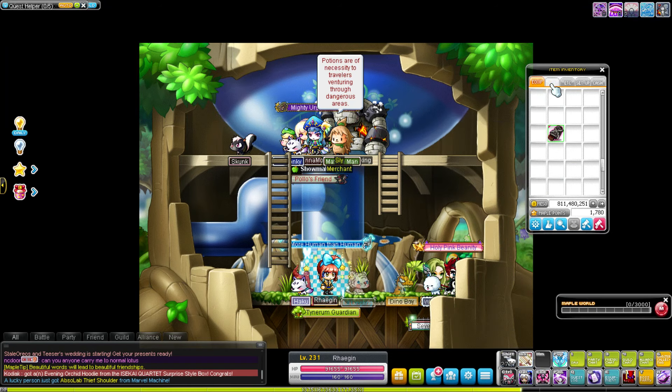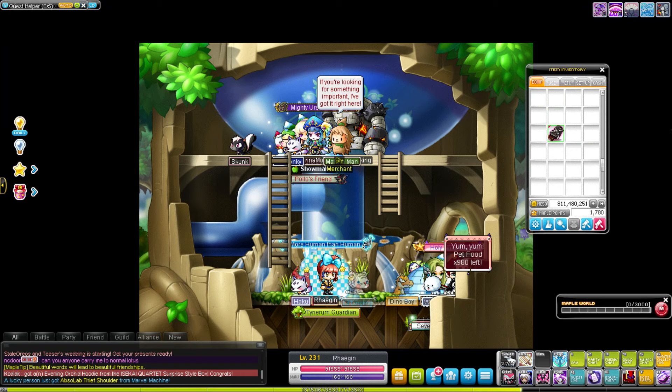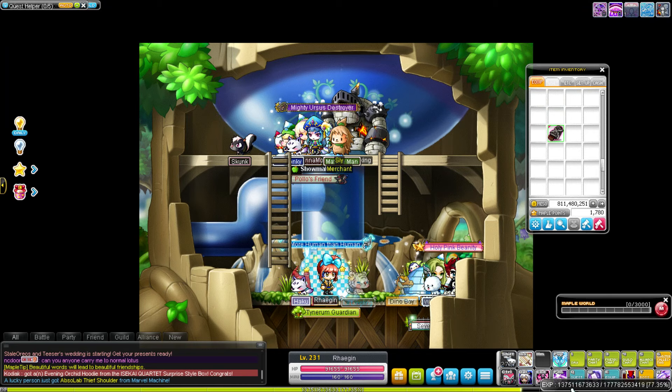For example, the highest amount of stat a given glove can get depends on its level. For a level 150 Tyrant glove, the highest single stat you might get is 56. For a level 160 Absolab glove, the highest tier flame would be 63 stat. That's how you know you've gotten the highest stat possible from your item. Obviously that changes depending on whether it's combined with a double stat tier line, but it gets confusing so I mostly ignore that detail.